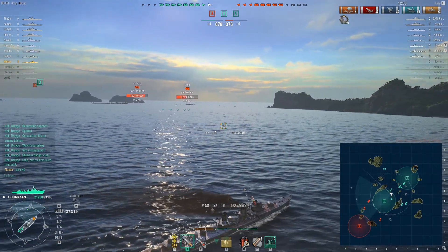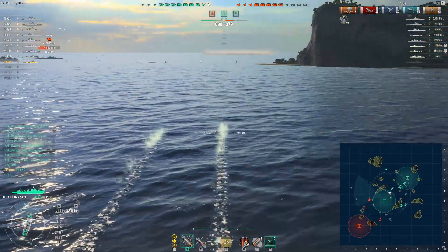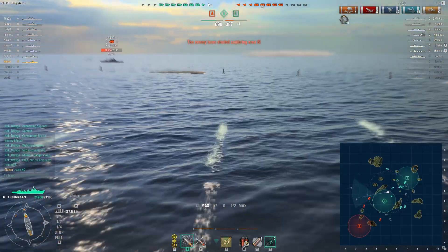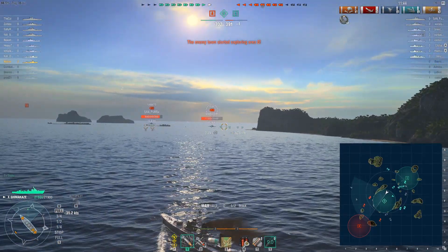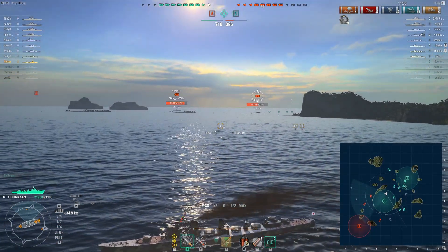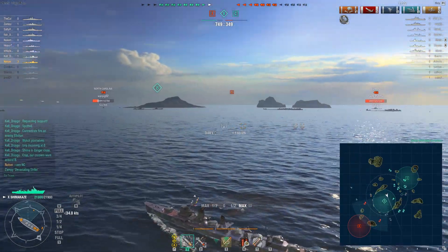We sent torpedoes against the Ibuki. I felt like he wanted to go north of B and bypass some of the friendlies engaging him. There's a tiny object that's going to obstruct one torpedo, and I wasn't paying 100% attention. Look at how this Ibuki avoids my torpedoes - he just slows down. The one torpedo that hit the island would have been enough to kill him, but friendlies land a huge citadel and take him out.